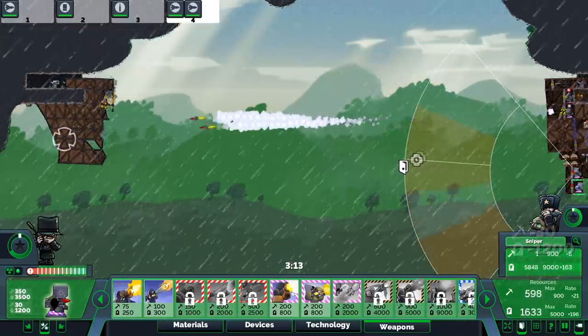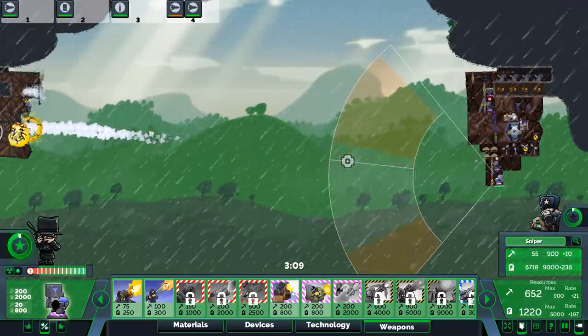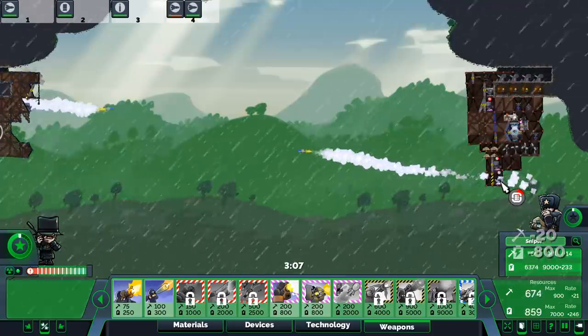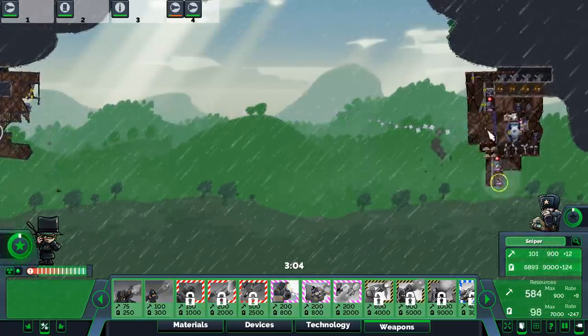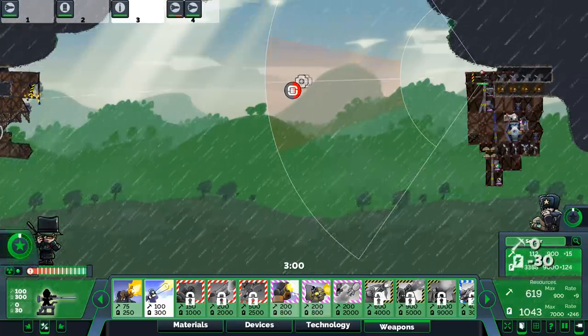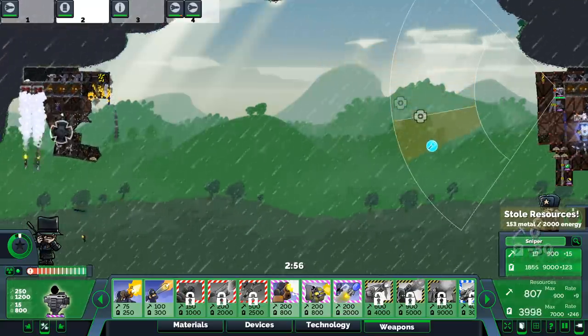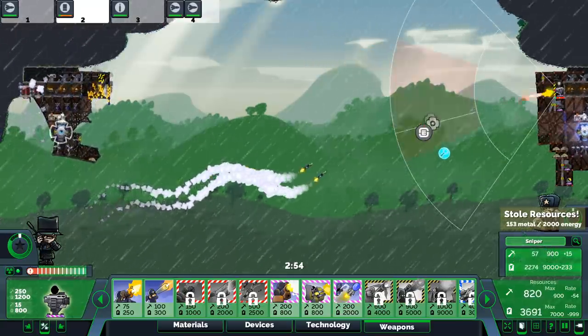I think his turbines are exposed right now. Fire. Upgrade. His EMP is exposed — come on, a little bit lower, just get the EMP. There we go, perfect. You take care of these nukes.